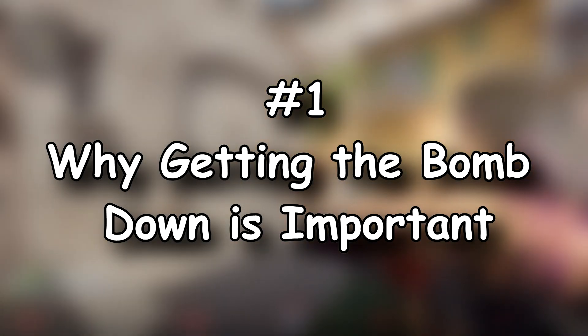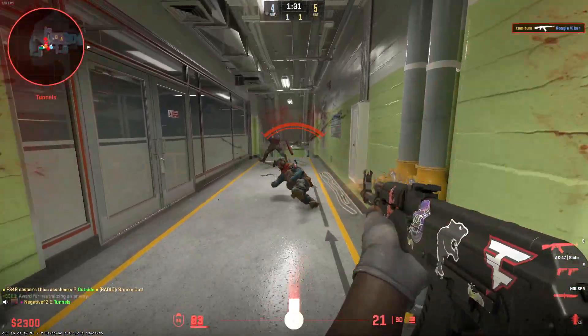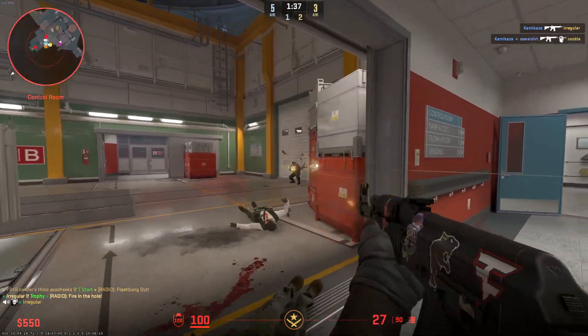How to plant and defend the bomb in Counter-Strike 2. T-side always starts with the disadvantage, since if you don't push forward and plant the bomb, you obviously lose. This is important to think about, because the sooner you plant, the sooner you flip sides and make the CTs have to push you.